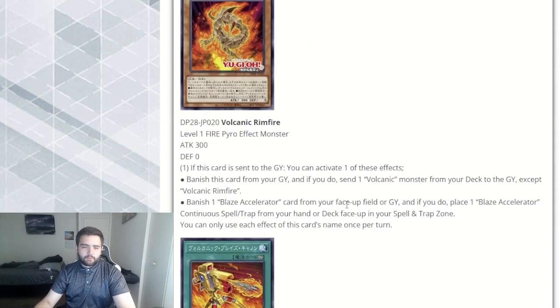Rimfire's second effect: banish one Blaze Accelerator card from your face-up field or graveyard, and if you do, place one Blaze Accelerator continuous trap from your hand or deck face-up to the spell/trap zone. That's not that great because you want the reload in graveyard to dump — its sent-to-graveyard effect seems nice, but the on-field effect doesn't seem that great. And you can only use each once per turn.